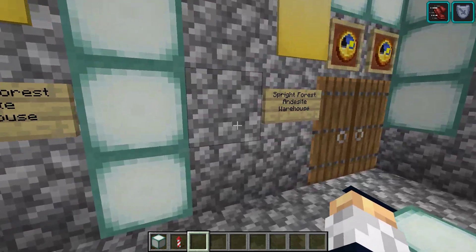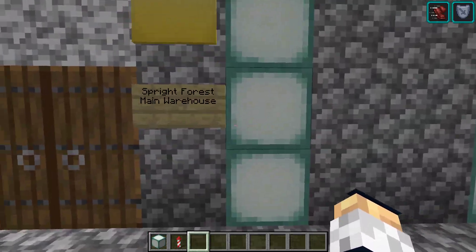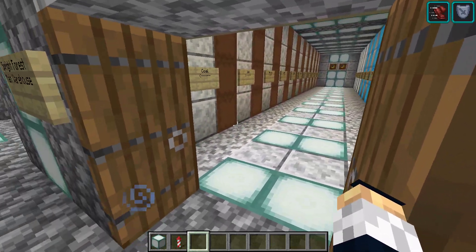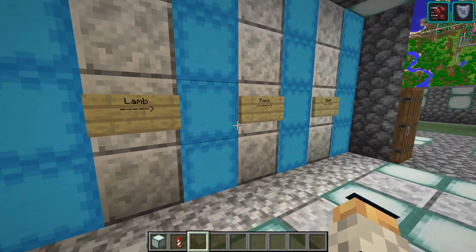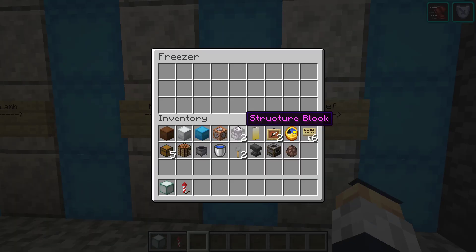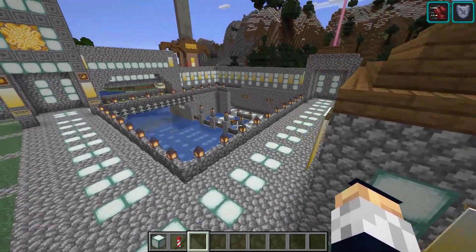Diorite, andesite, and the main warehouse — I'm assuming that includes lots of stuff. I wonder if there's stuff in these. Let's have a party — beef. Oh, this one's almost out. People like their bacon, I guess. I don't think it's that good for you.